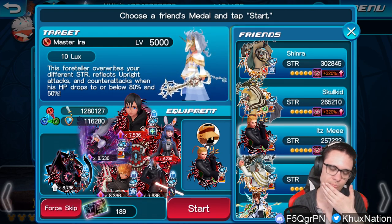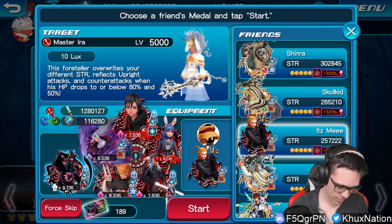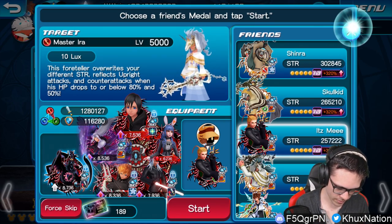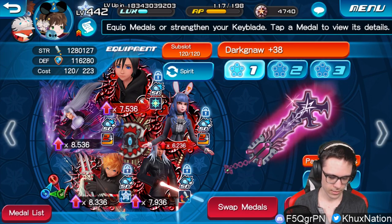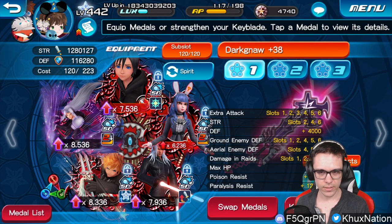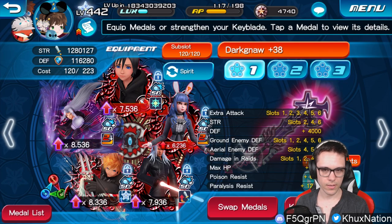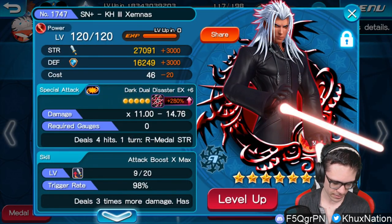Preferably boost, if possible. I just threw on a bunch of medals that have minus-60 ground. In terms of my setup, let me go ahead and show it real quick. I went ahead and used my Dark Noth. All of my medals have minus-60, except Xemnas — Xemnas is the only one that doesn't have minus-60.